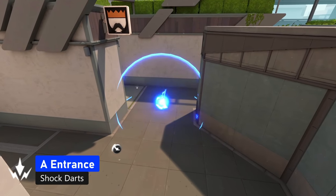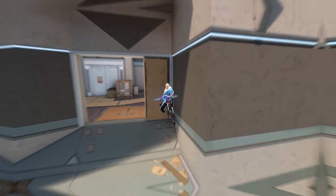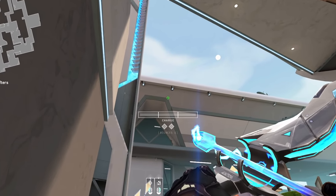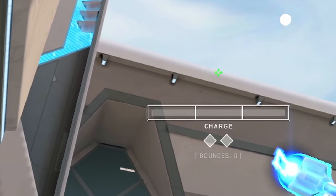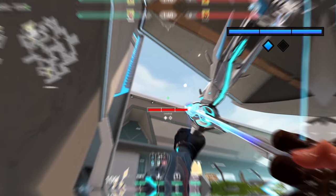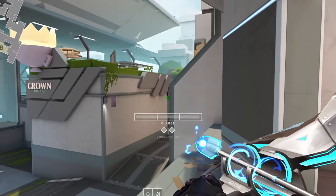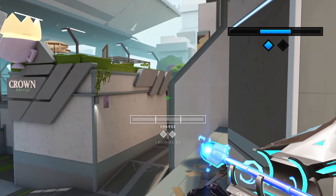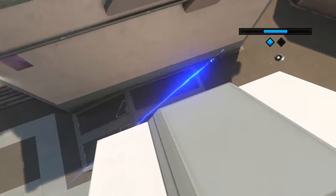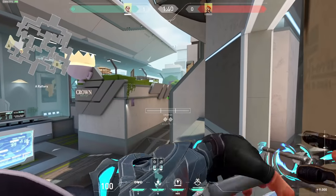These shock darts will kill them in the A entrance. You need to stand in this corner on A rafters. For the first arrow, line up the left edge of the gray charge bar with this corner on the building, do one bounce and max charge. For the second arrow, just aim under this light and do one bounce with the second bar charge. Both arrows together — and it's really hard to see them coming.